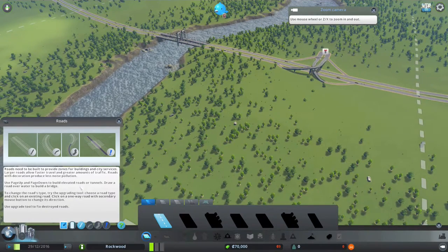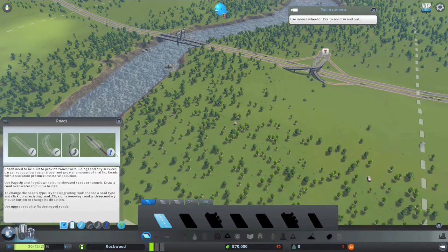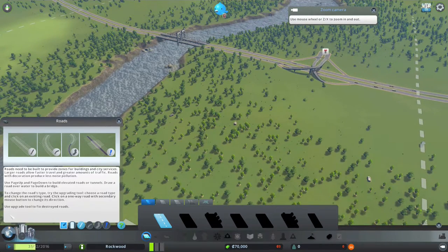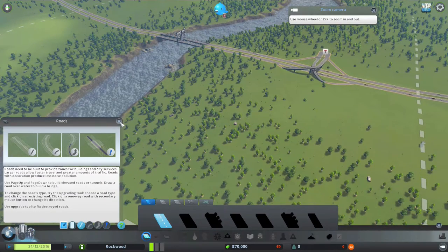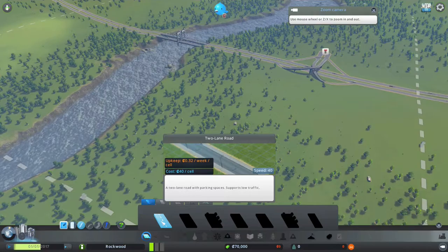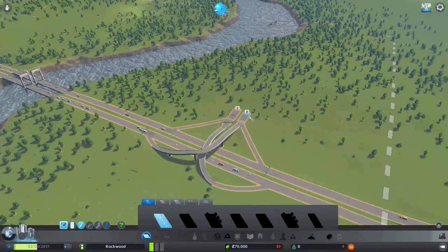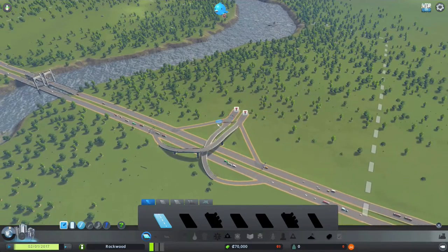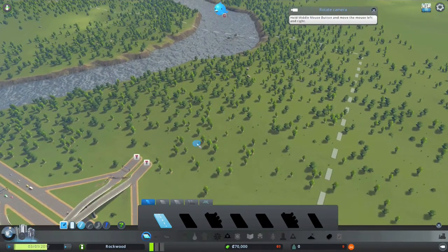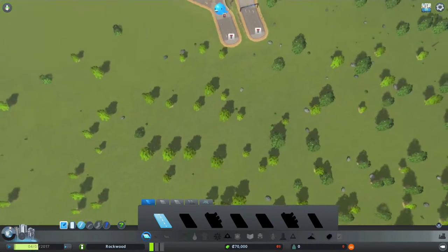Use Page Up and Page Down to build elevated roads or tunnels. Draw a road over water to build a bridge. To change the road type, try the upgrading tool. It looks like I only have the two-lane road unlocked, so let's try to connect them up to these highways here — that's obviously the highway coming in and out of my area. This is where I can start building my city.